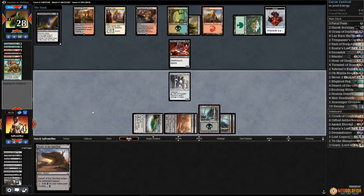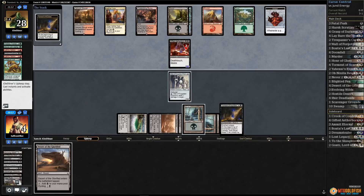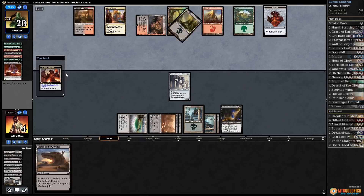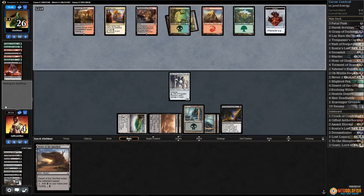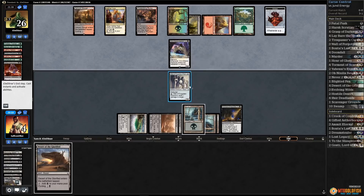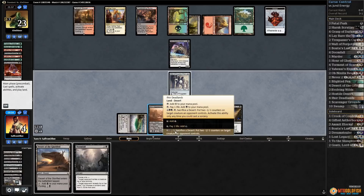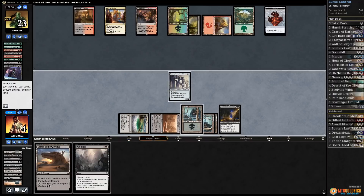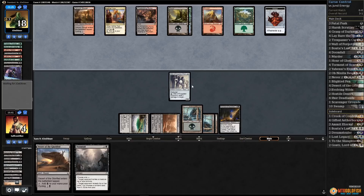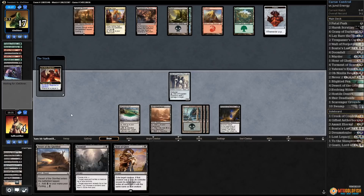Torment of Scarabs! Opponent passes. Come on, no hasty threats, no Glorybringers — and we draw. Getting rid of the Gifted Aetherborn is good. Did they just draw it? Why are they tapping mana already? Oh, Siphoner — Siphoner's fine, that's not a real threat. Ping our opponent with Doomfall. Opponents go to 20, then to 18. Not dead yet — hit our opponent to 17.